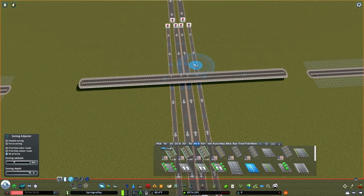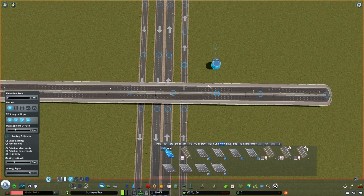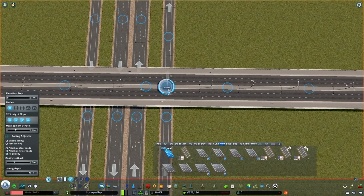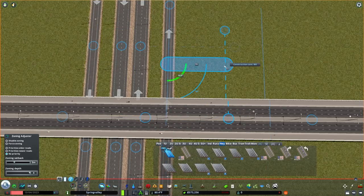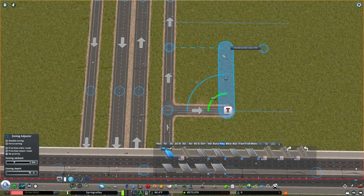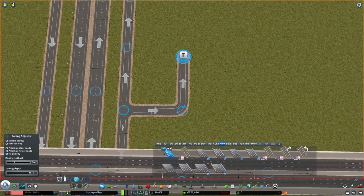Now we just have to make the leaves of the cloverleaf. The loops are fairly straightforward — a bit of measuring involved because we want to get them in the right position. I'm opting for a six-unit radius loop. On the collector road, it's going to be six units away from the arterial we're connecting to, perpendicular. We'll go six units over and six units up. Anything bigger will make this very large, and anything smaller will make the loops look a bit small.